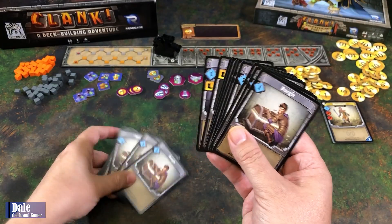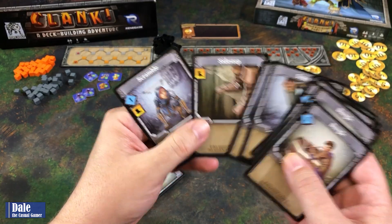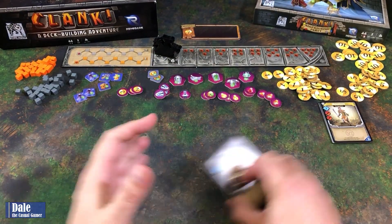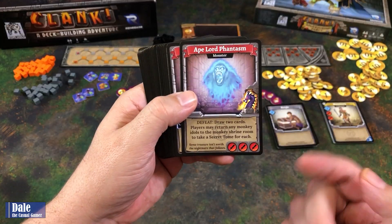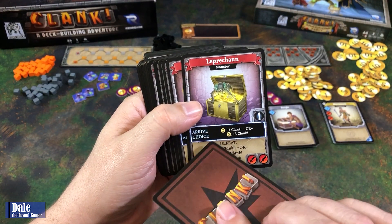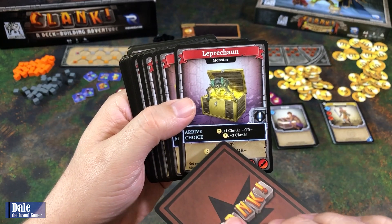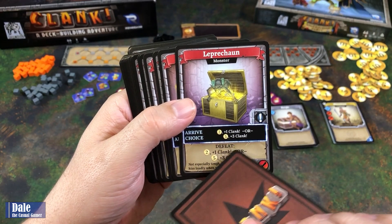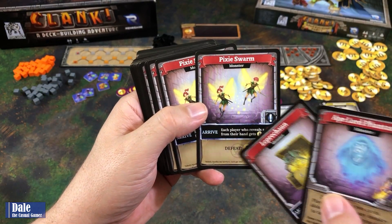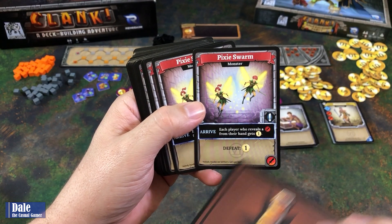Then two normal starter decks with burgles, stumbles, sidestep, and scramble. For our new dungeon cards, there are some new monsters. A new ability is the 'arrive' choice — when a card comes out, everyone has to make a decision. For example, when the leprechaun shows up, you either get two money and plus one clank, or five money and plus three clank. Same for pixies: each player who reveals a fight from their hand gets some money.